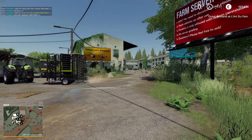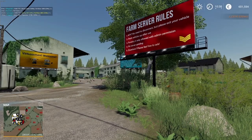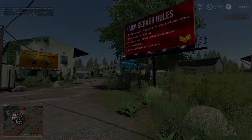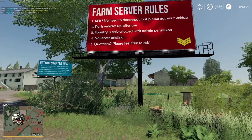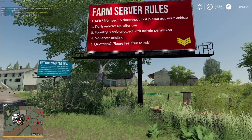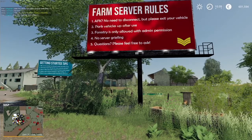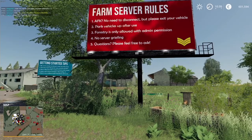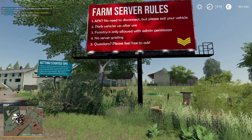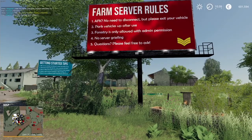Usually when you're connecting to our server we've had these lovely signs and they are full of great information — especially good for first-timers, so definitely recommend reading them. Farm server rules: number one — AFK: no need to disconnect, but please exit your vehicle, let everybody know you're getting out and leaving. That way, if you are filling a critical role at the time, you can be replaced by somebody else. Number two — park your vehicles after use, a good common courtesy rule. I would even add: park it where you found it.